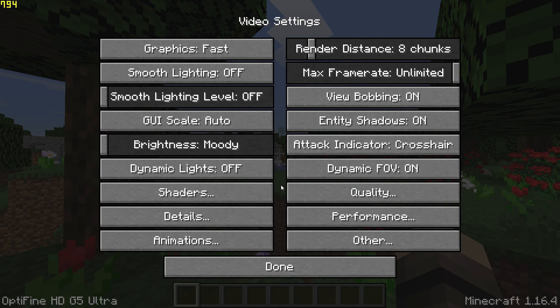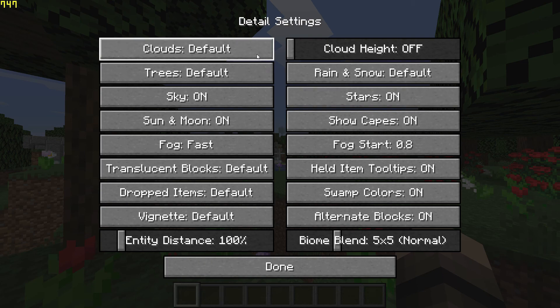Now go back, go to Detail Settings, and set Trees to Fast and turn Clouds off.